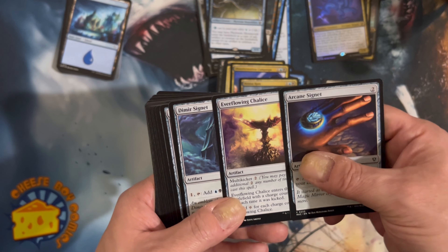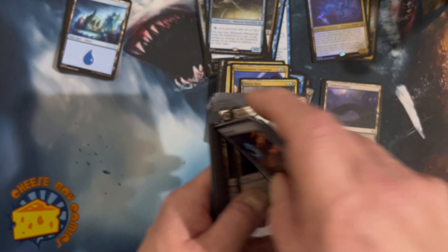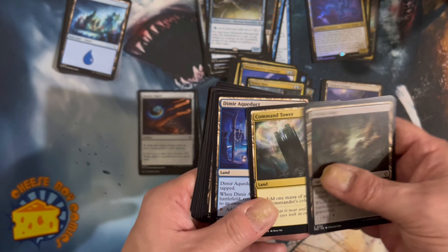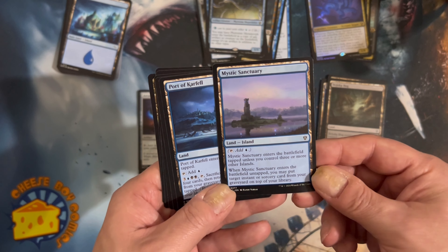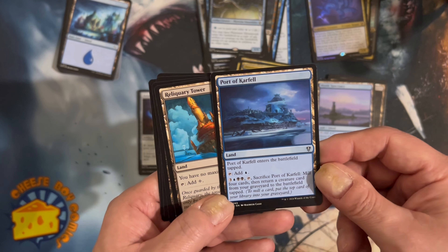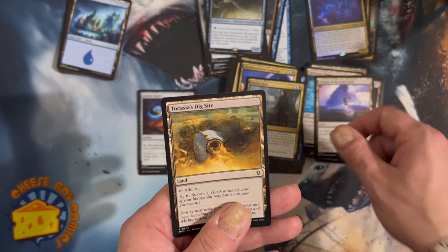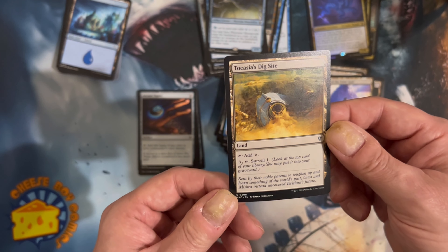Mana buffers - Arcane Signet, Everflowing Chalice, Commander's Sphere, Mind Stone, Sol Ring - the usual stuff. Bajuca Bog in case somebody else is playing something like this, you get rid of their graveyard. A couple decent lands - Mystic Sanctuary, Port of Karfell, Reliquary Tower, Rogue's Passage, Tainted Isle. Good stuff. Topdeck sites - surveil, of course!